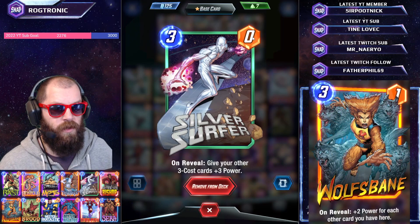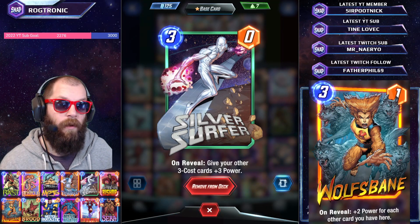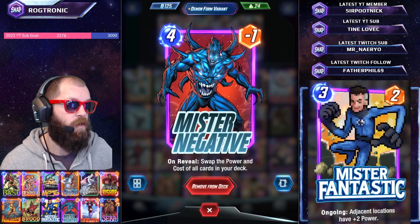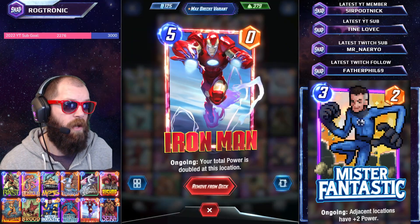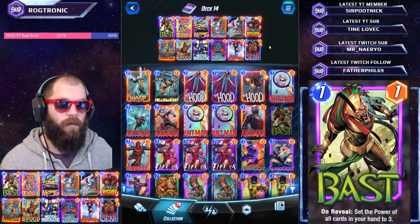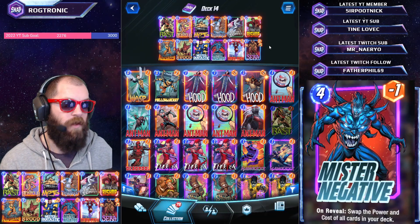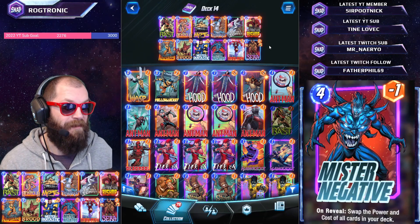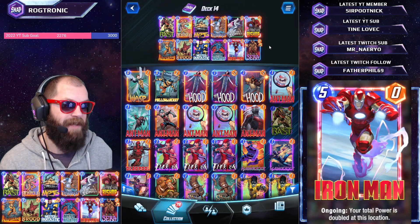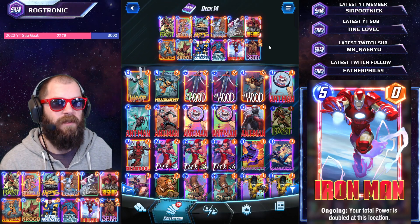If you manage to hit Silver Surfer with Mr. Negative, it's now zero cost with three power that's able to buff your board. Topping off the curve you've got Mr. Negative to swap the power and cost of all cards in your deck, Iron Man, and then Sarah at the very top end to reduce everything again. This deck will get you some sick plays - we managed to turn out some serious power. Stick around to the last game, we played the same person twice knowing each other's decks, and it's an explosive ending.